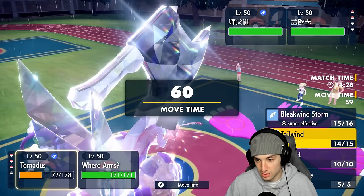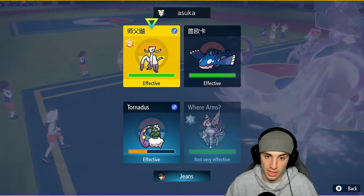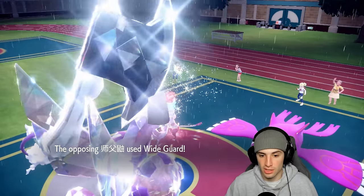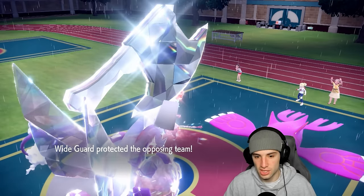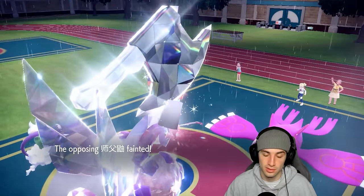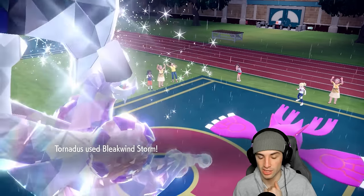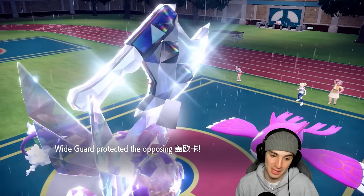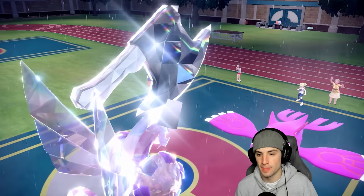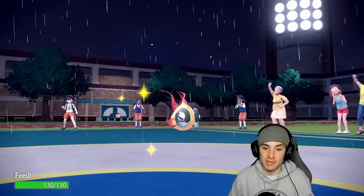Now I need to Bleakwind Storm and double down on whatever comes in. I could be scared of Close Combat — going into Incineroar. They end up Wide Guarding again. I should have just attacked Kyogre. I fly in with Bleakwind Storm — how much damage are we doing? It's not Sashed, we're just KOing. As long as Palkia can survive this incoming attack, we can likely win this match. It turns out to be Origin Pulse, not Water Spout — we should be fine. Origin Pulse does a bit less damage.